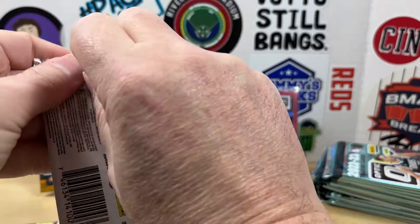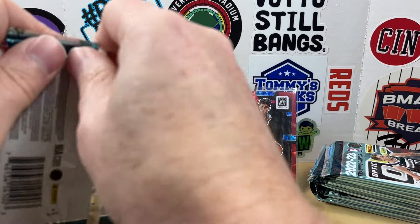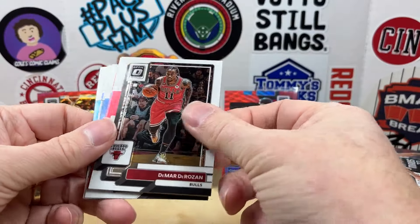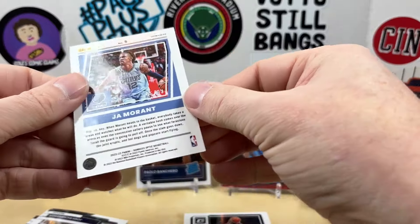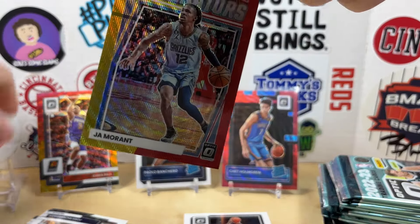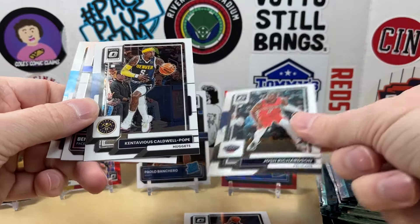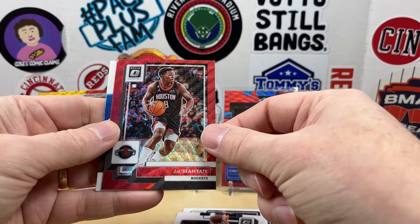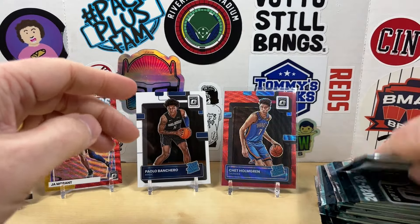Grab our next two packs — we are doing pretty well. We got a Bulls PC hit, Dermar DeRouzan, Zach LaVine, Ja Morant Elite Dominators — and that's going to be numbered to 99 as well. So a couple numbered to 99. It's like Chris Paul — Ja is out for the season, hopefully he can come back next season. Caldwell Pope, Benedict Mathurin rookie, our next red wave is Jay Sean Tate, and Alec Burks to finish out the first half of the box.